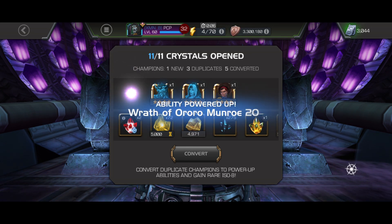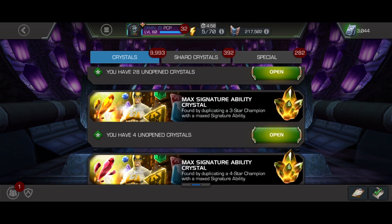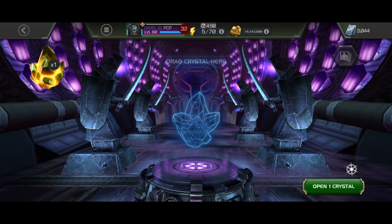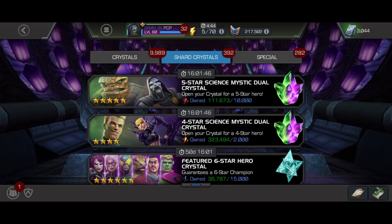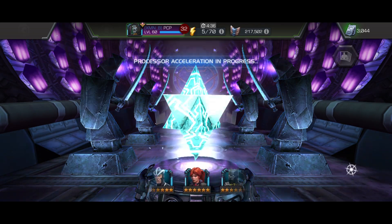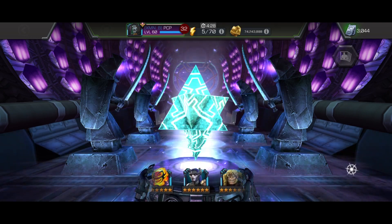Let's open some max sig stuff real quick, and then open the six-star one — or the five-star one which has six-star shards in it. Got a five-star gem but it's a five-star gem so I don't care. Let's load up a fully priced featured. I figured I'd do it like this because I have 36,000 shards — so one featured and two basics.